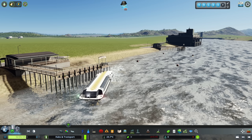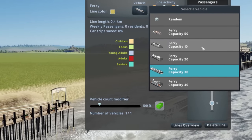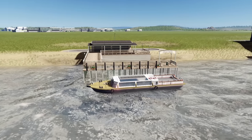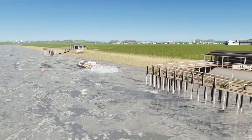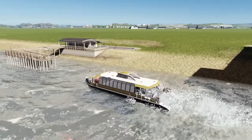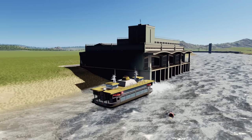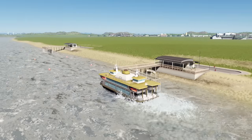Let's switch through the ferries to see them all. The capacity 10 ferry looks very much like a speedboat. The capacity 20 ferry has a lovely design. Capacity 30 we already saw, and capacity 40 is available as well. Of course, they will all change colour depending on the colour of the lines.